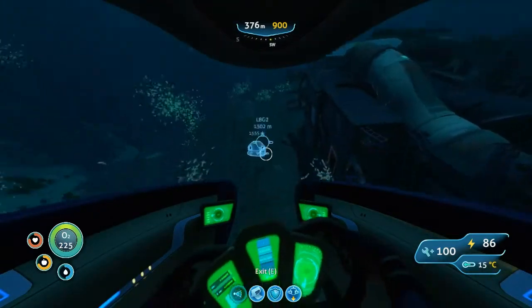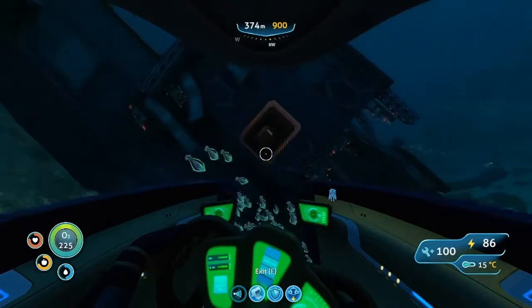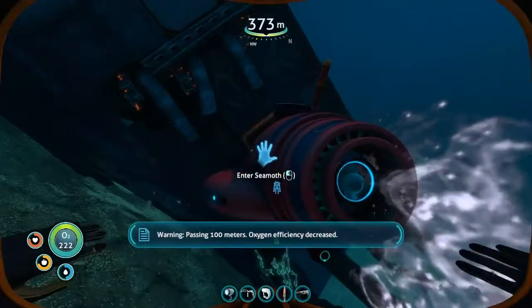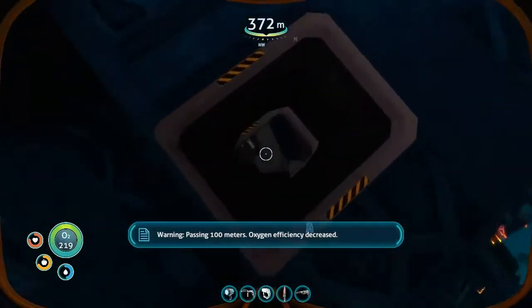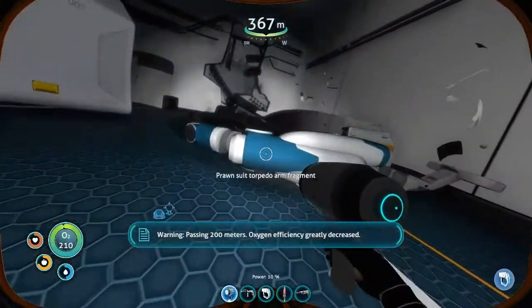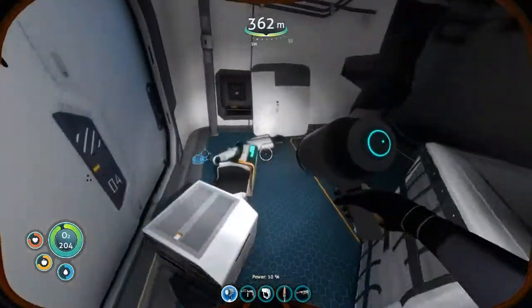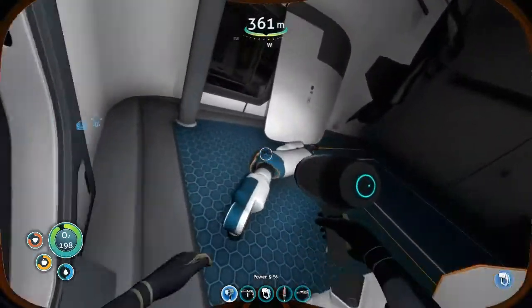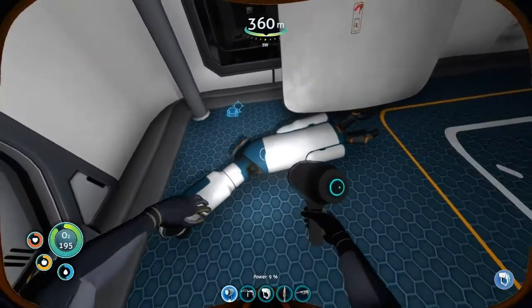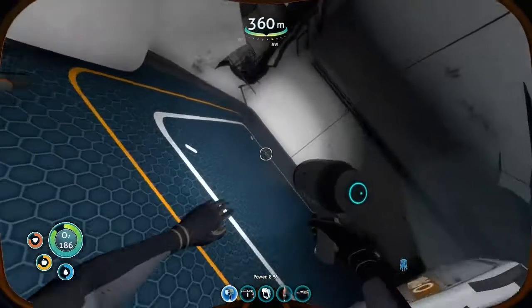This is the wreck. We are at about 376 to 380 meters down to the ground — this is where you need to come. Once you get here you'll need to take out the laser cutter and cut through. You can see we have prawn suit torpedo fragments and a normal prawn suit segment — I've scanned a few already.